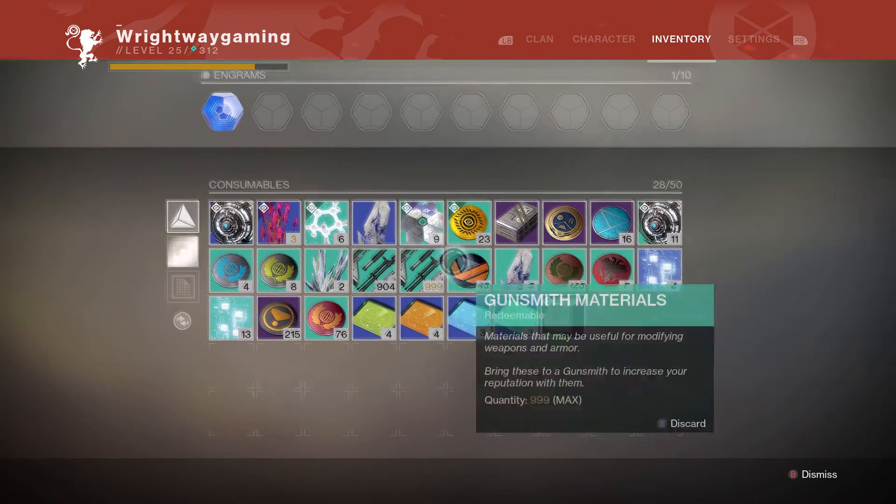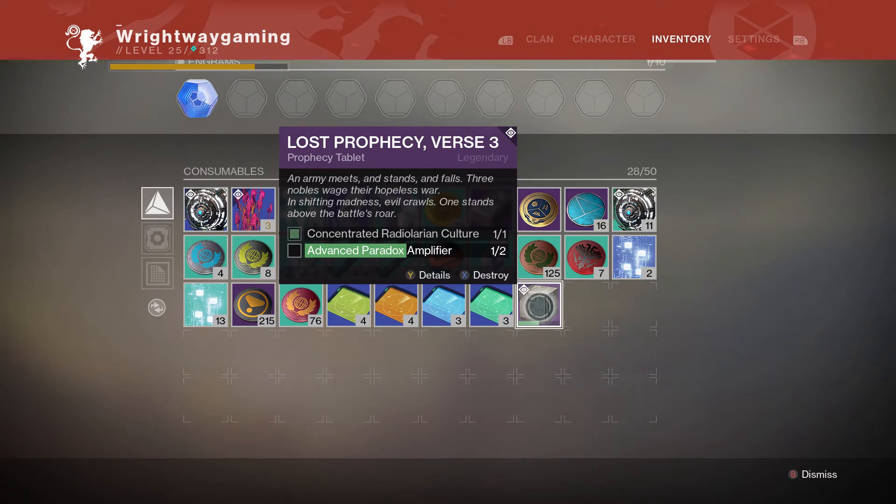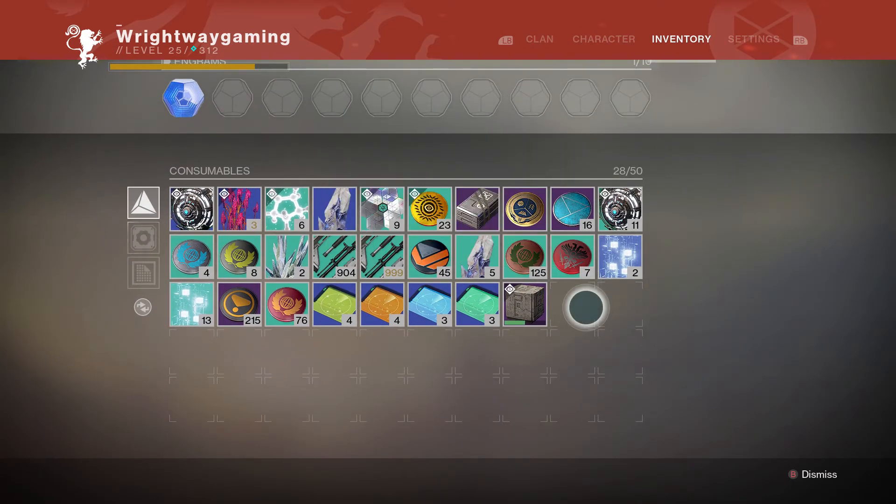Anyway Guardians, that is pretty much it. That's all I've got to bring you on how to get those materials for your lost prophecies and I hope it's going to help you get them that little bit quicker. I will catch you next time — Right Way Gaming over.